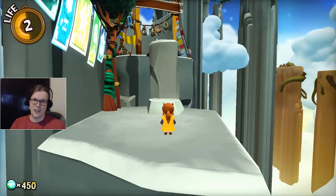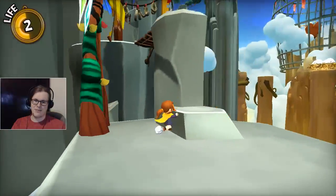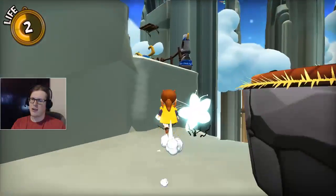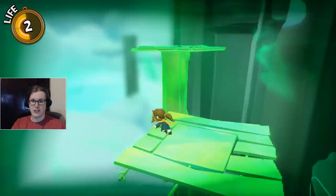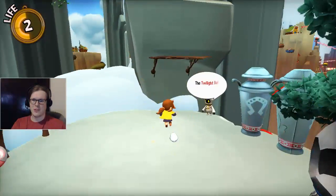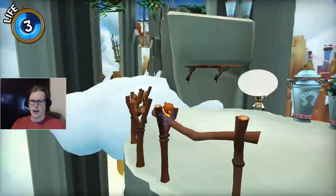I did that last time as well - I headbutted it instead of climbed it, because the shift button... actually this is when I found out that my trigger button was acting up on my controller, and the trigger button is also how I use the power. So I was fidgety, trying to do this on the keyboard as well. Let's get that health - I think I could use it.